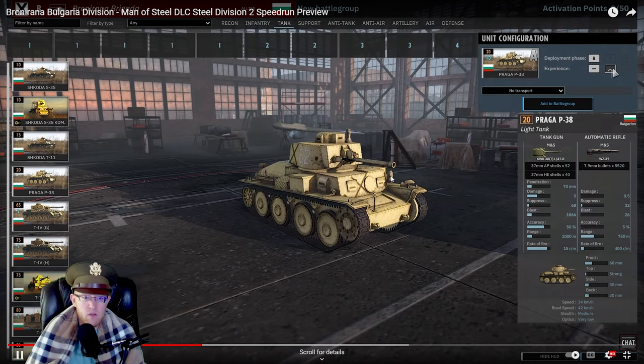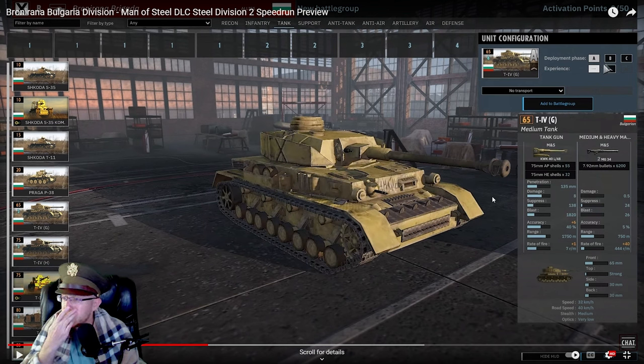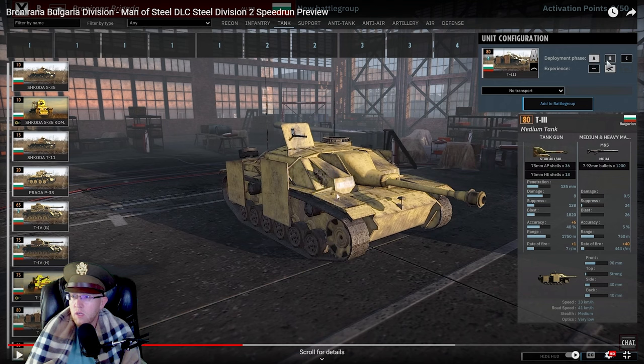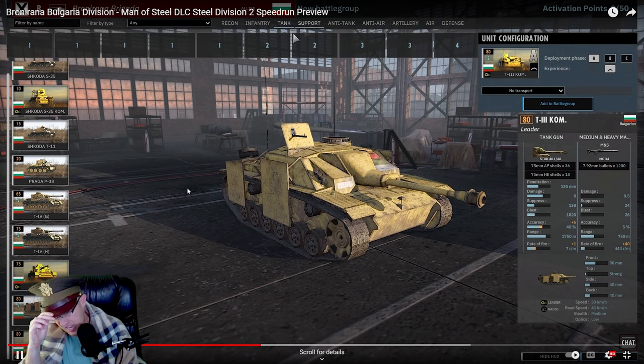The Panzer 4G has lower armor but is phenomenal at 65 points with high availability — 6, 12, 18. The Panzer 4H comes in with regular availability and you can't double-vet them. There's also a leader Panzer 4 and a Stug 3. No heavy tanks, but Stug 3s and Panzer 4s can kill things way above their point class. This is going to be one of the most obnoxious tank tabs in the entire game.